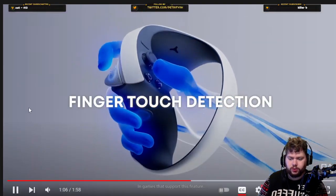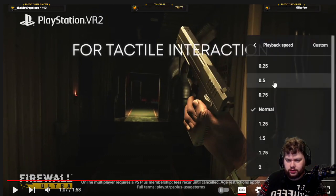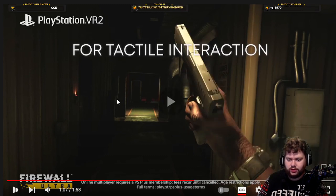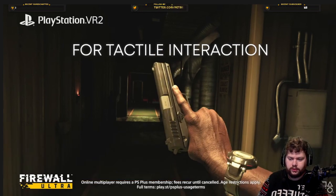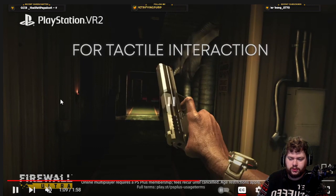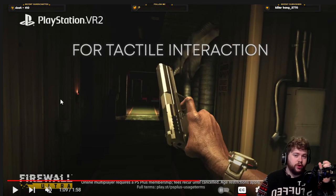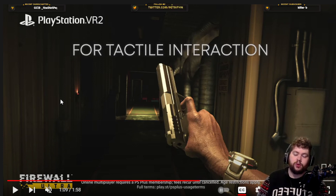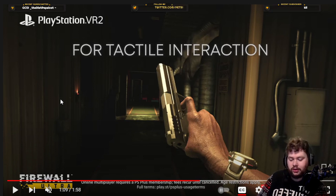Finger touch detection — this is where we get some Firewall back again. Slowing it down to half speed for tactile interaction. Keep an eye on the finger here. This is your real finger in real life — you take your finger off the trigger and it will detect where your finger is. You can practice trigger discipline, which is a real technique that special forces and military are trained in worldwide. You don't want to put your finger on the trigger unless you're absolutely ready to shoot, so they'll often hold their finger extended like this.